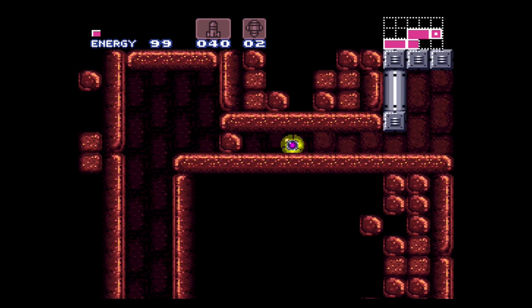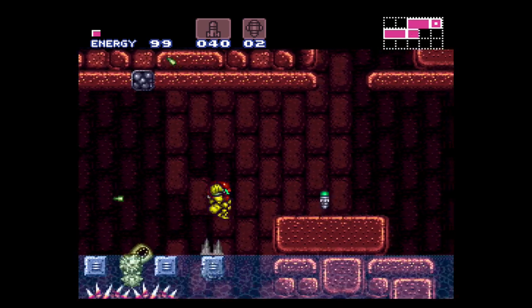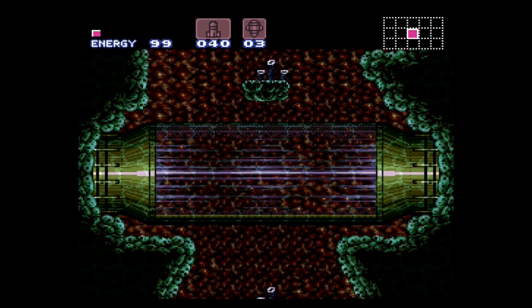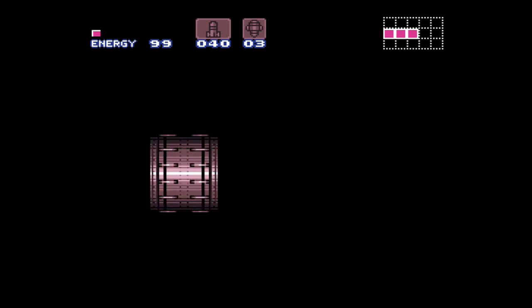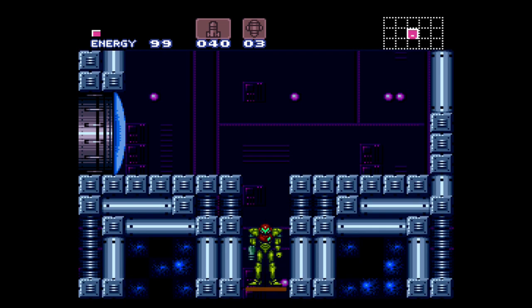Originally it took three shots to kill Cat Attack, now it takes only two with the Spacer. And on our way to Kraid, we're passing through another area - this is not part of Brinstar, rather it's Meridia. And once we go through here, we're back in Brinstar and we're in an elevator room. Let's go down.